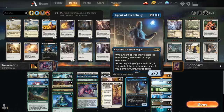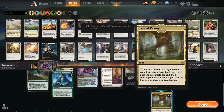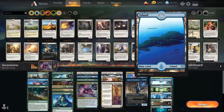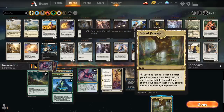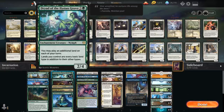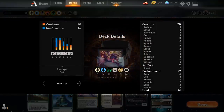Our mana base has lots of basics since we have four copies of Fabled Passage and want basics to search with Omen of the Hunt: three Plains, two Islands, three Forests, and the full twelve shock lands — four Hallowed Fountain, four Temple Garden, four Breeding Pool — plus four Fabled Passage. If we have Dryad of the Elysian Grove in play we can still tap Fabled Passage for mana. That's our Enigmatic Incarnation value deck — let's jump into some games.